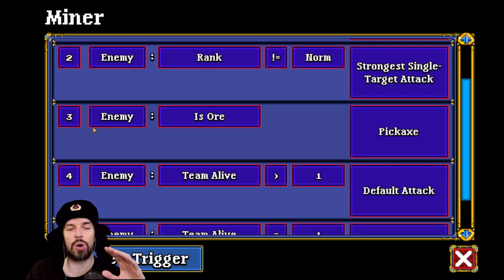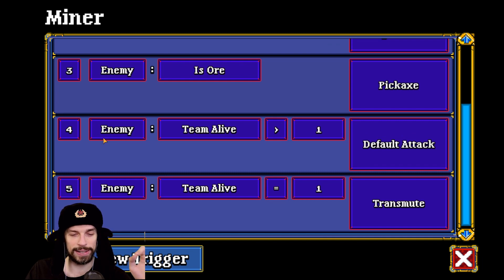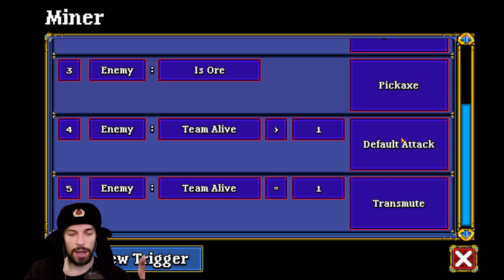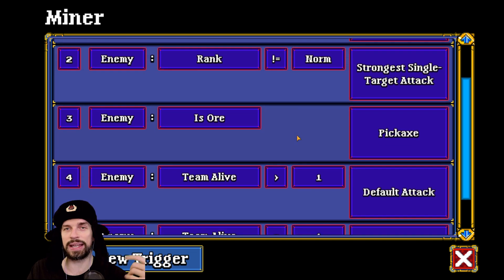For other enemies: if enemy is ore, they will use Pickaxe — that's natural. And interestingly, if enemy team alive is higher than one, use normal attack — meaning if there are two or more enemies, they do normal attacks. But if there is only one enemy left, they will use Transmute to turn that enemy into ore, and then the pickaxe condition kicks in. This lets you gather a lot of ore.